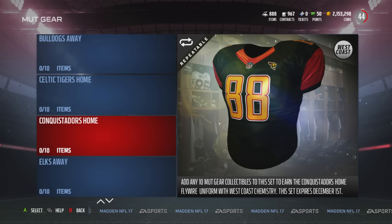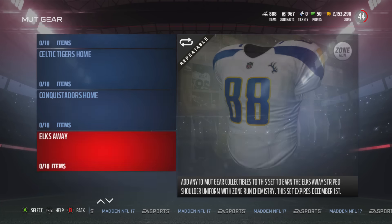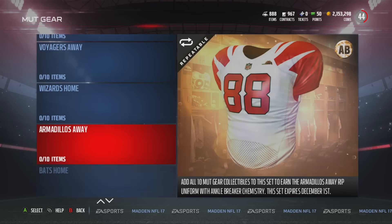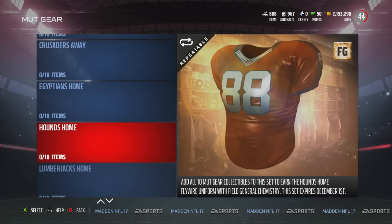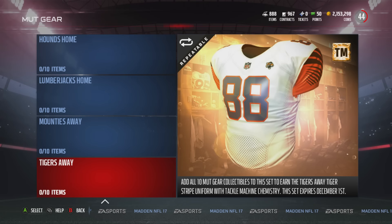You can complete teams like the Denver chemistry build I already have up on YouTube, by getting the 3-4 uniform and a 3-4 gold coach — it's going for a lot more on the auction block. They've also added chemistry like Ankle Breaker, Chain Mover, Big Hitter, Inch Protector, Field General, Lockdown, Deep Threat, and Tackle Machine.